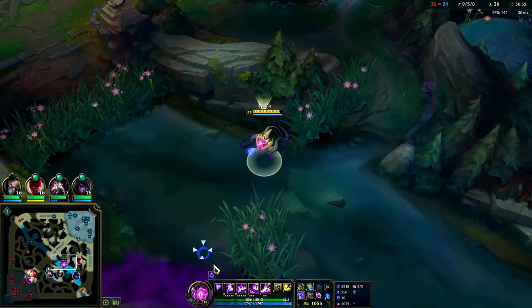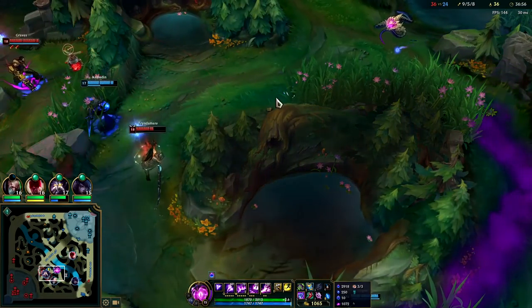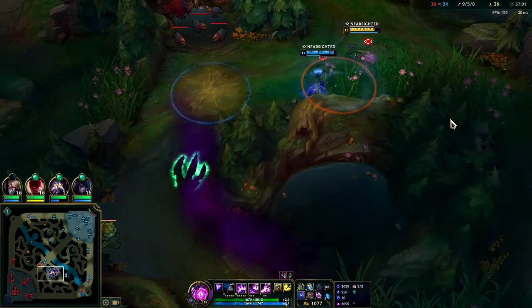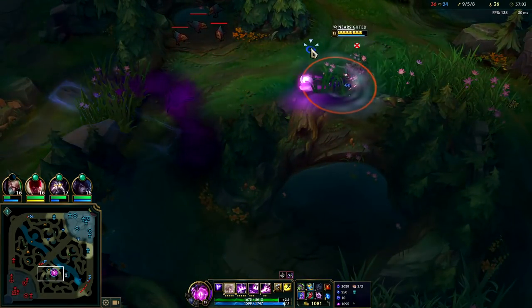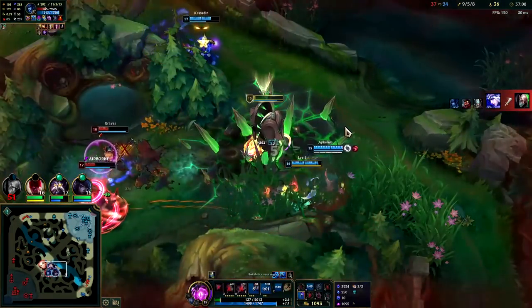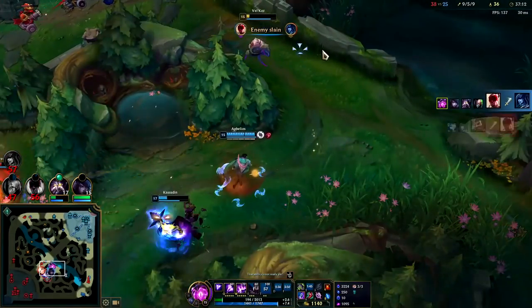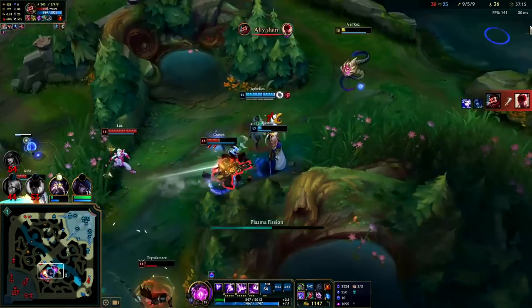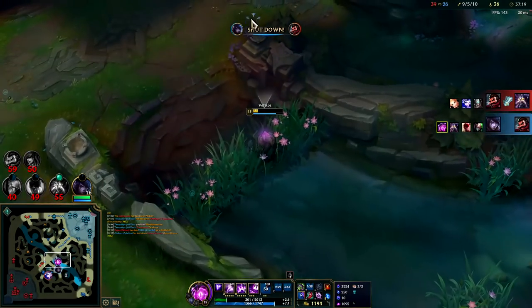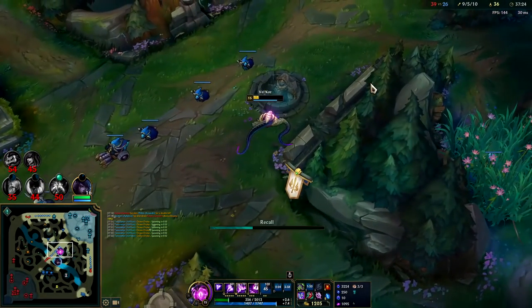We need to get into a bush and have him walk into us so we win. He had to R really early there. Flash out — jeez, that was ridiculous. Graves got obliterated though. We need to get back for Dragon so I'll ping that out and reset — really really really need this Dragon.